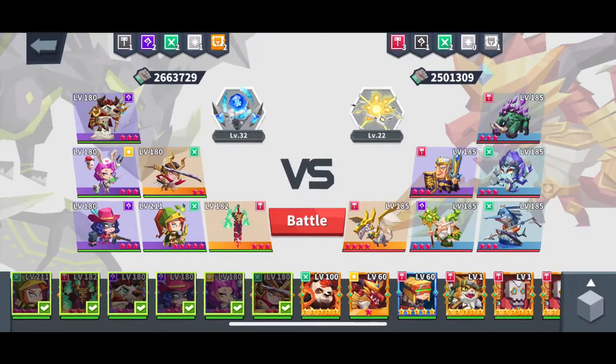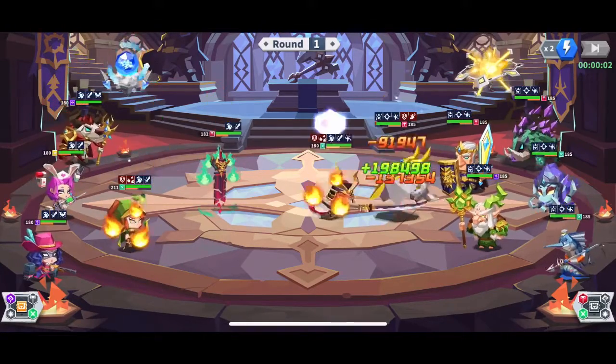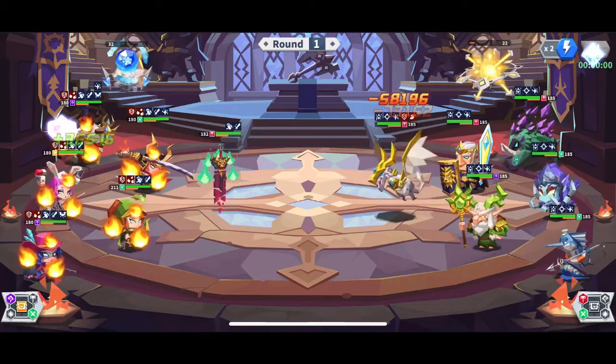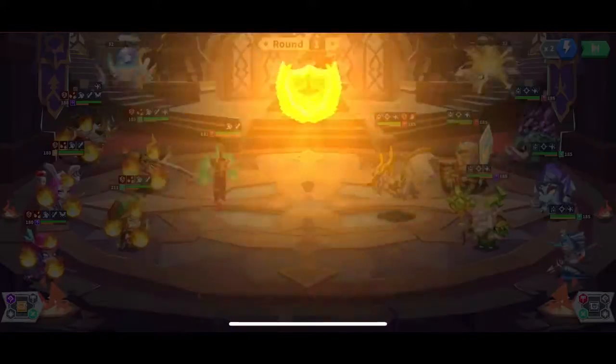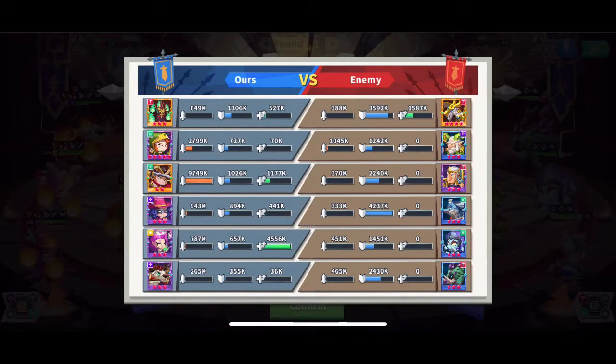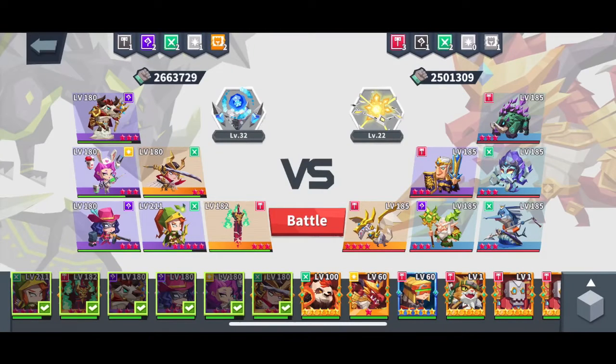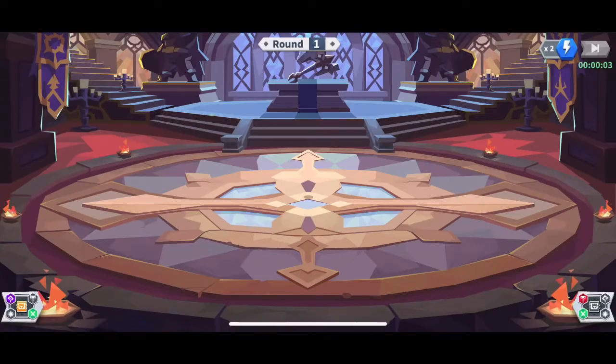I'm about to get annihilated and it's gonna show on my screen — unless the game is on my side, which it usually isn't. There's a dude in my clan who always beats me because of a golden flower. I had the wrong pad and now I'm about to get destroyed — but no, my team is doing good because of his pad.